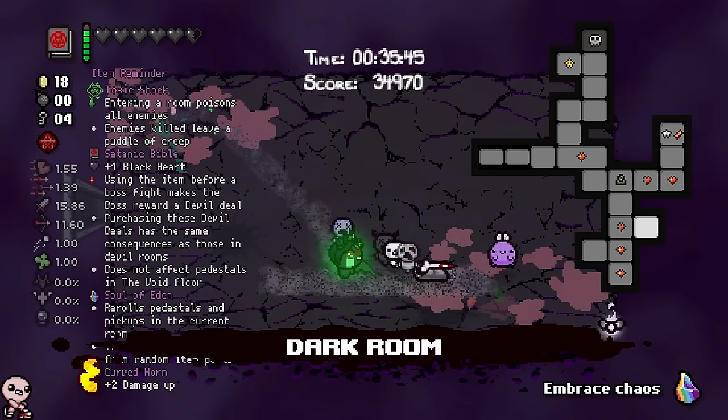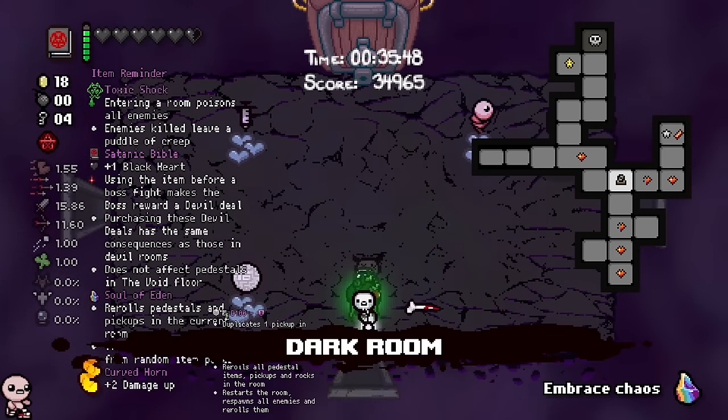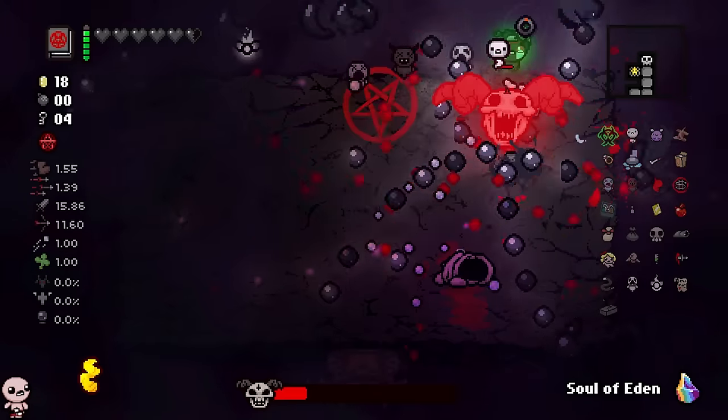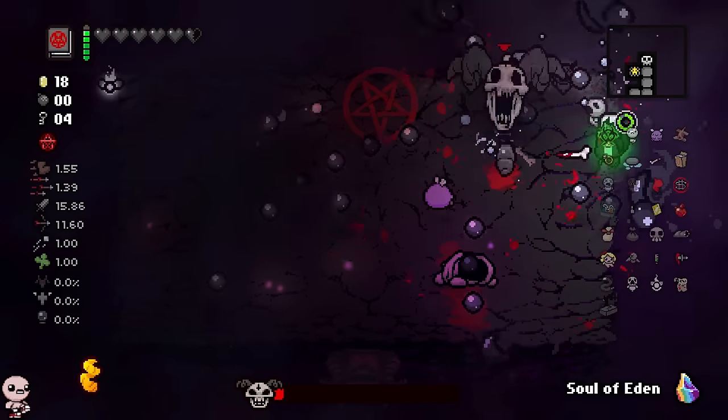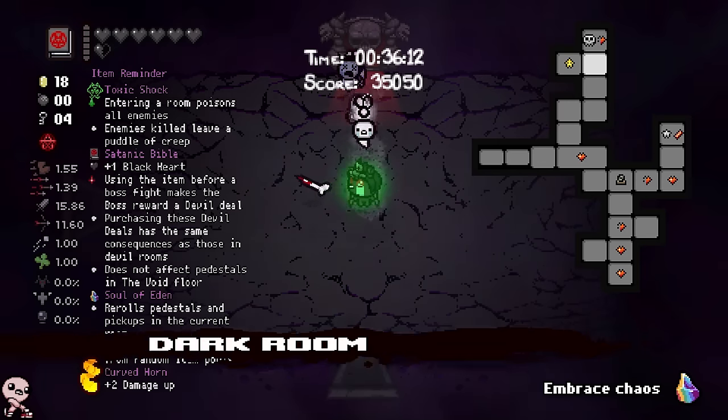Toxic Shock is really nice. Oh, I'm like one off — wait, I can beat the Lamb! I can beat the Lamb and get a charge on my Satanic Bible. As long as I don't get hit, this is literally worth it health-wise. I am stuck in a corner, but I am making it out. Nice. Satanic Bible used — okay, let's go.